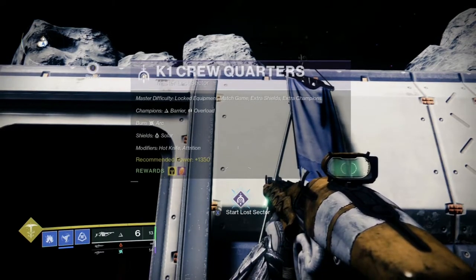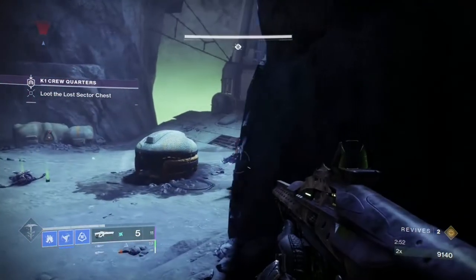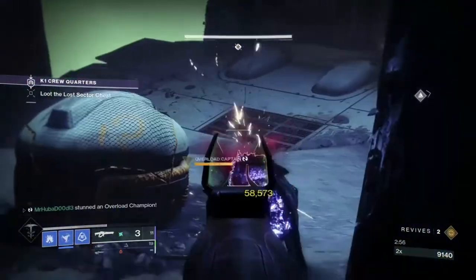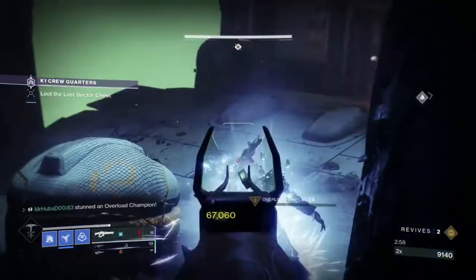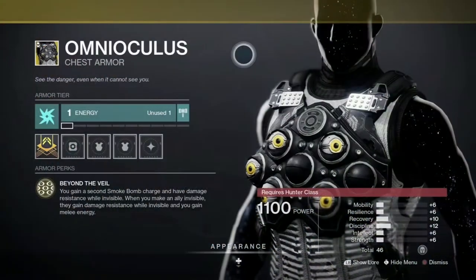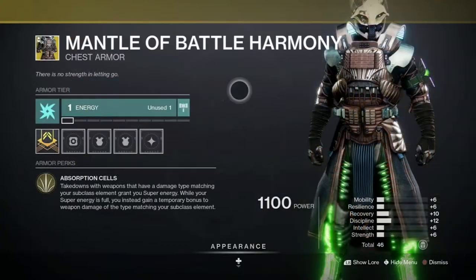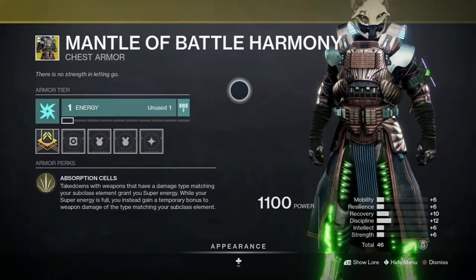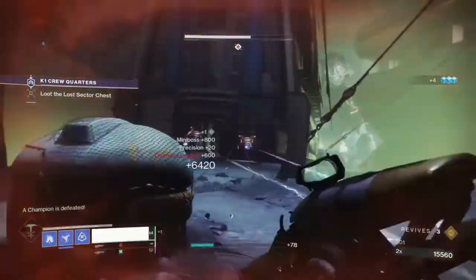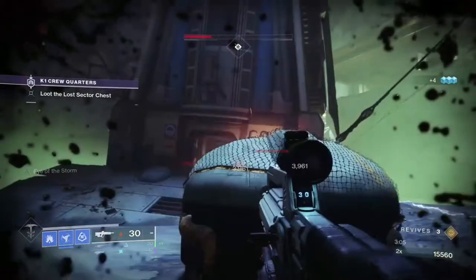Because the Lost Sector is Master difficulty, there will also be extra champions, shielded enemies, and match game enemies. The rewards dropping today are exotic chest armor: the Omnioculus for Hunters, the Cuirass of the Falling Star for Titans, and the Mantle of Battle Harmony for Warlocks. There is also a chance of receiving other exotics from the loot pool, enhancement cores, and enhancement prisms.